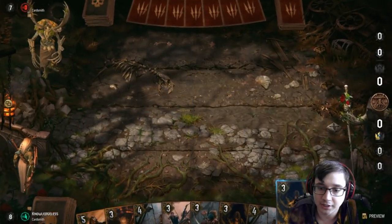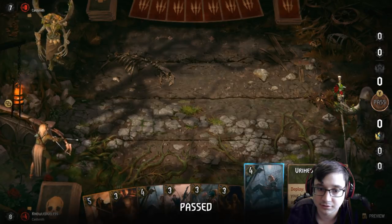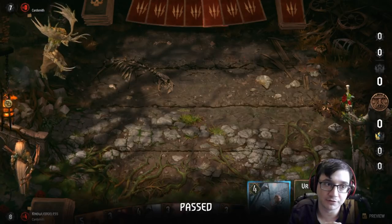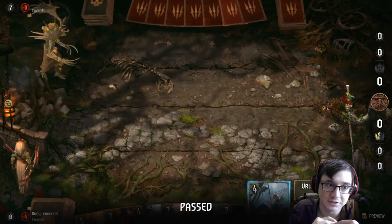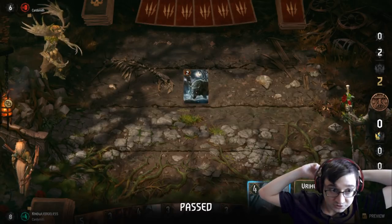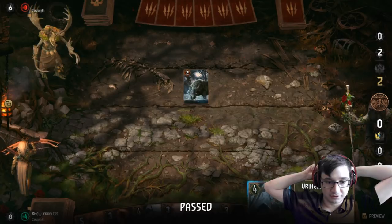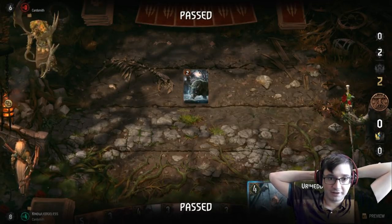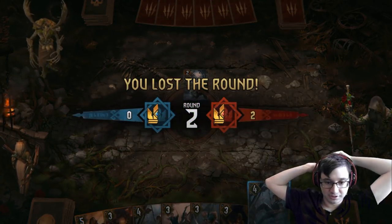I don't want to use any of my mulligans. I'm going to pass and let him play another. Actually that was a mistake — I'll still have a card advantage going into the final round, it just won't be two, it would just be one. So I should have played out a little bit longer. It's not the end of the world.